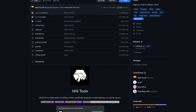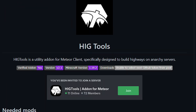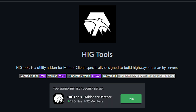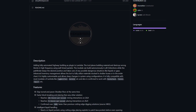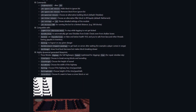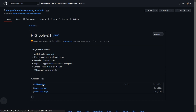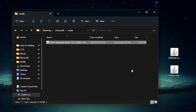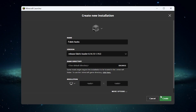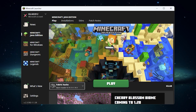Next up, let's take a look at the HigTools add-on. This is another free and open source add-on that can be found on GitHub. HigTools is a utility add-on for Meteor Client specifically designed to build highways on anarchy servers. This add-on was originally created for the popular Lambda Client for Minecraft 1.12.2, but has since been ported to Minecraft 1.19 and made compatible with the Meteor Client. Installing HigTools is super simple: download the latest release and place it in your mods folder along with the latest dev build of Meteor Client. You also need to download the Kotlin Fabric language jar file and place it in your mods folder. You can then launch a new instance of Fabric for the latest release of Minecraft and your game should launch with HigTools installed.